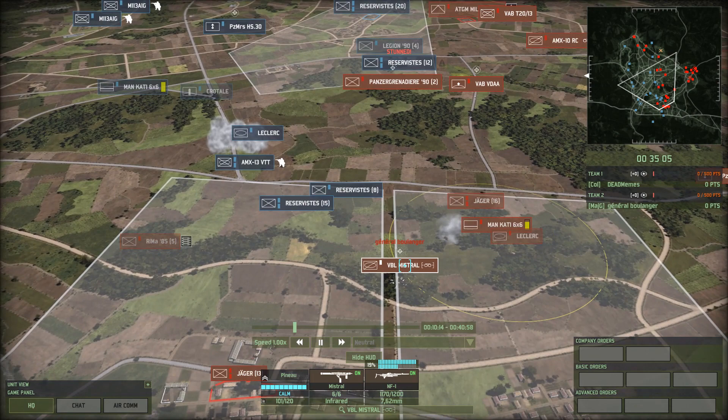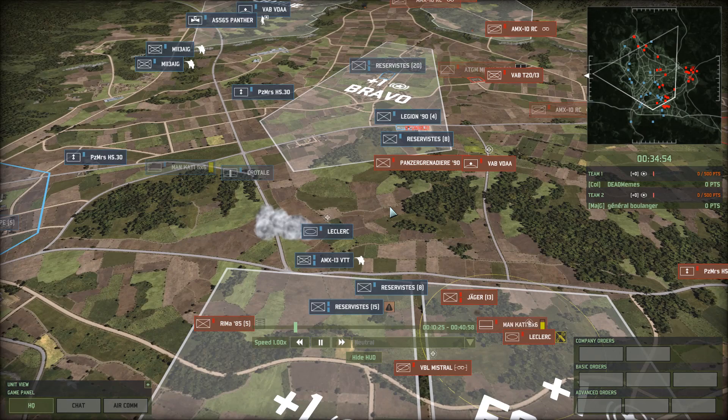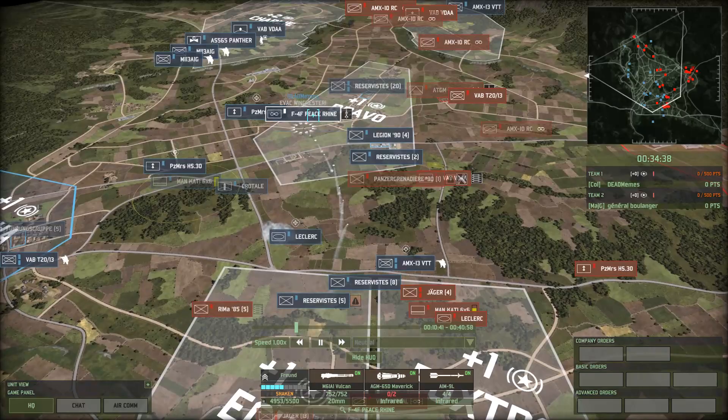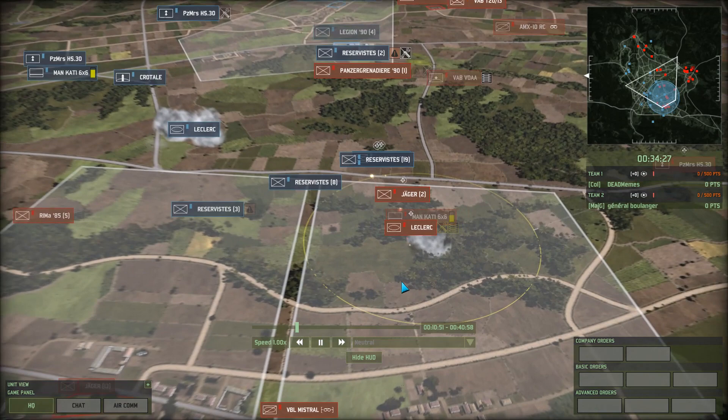Leclerc is being fixed up from Belanger. That Mistral is going to have a bad day — or maybe not, that Leclerc is drawn, just sending a cloud of smoke. VAB is tearing apart the reserve east. Leclerc is whacking some Jaeger. Mistral is pulling back. That Leclerc is just whacking reservies, but more reservies are moving in. It donks bow shots into the Leclerc and then gets chewed up a bit — I think it took a hit from the VAB and maybe the Mistral as well. Actually, I think that might have all been VAB.